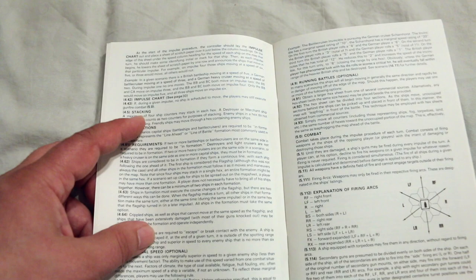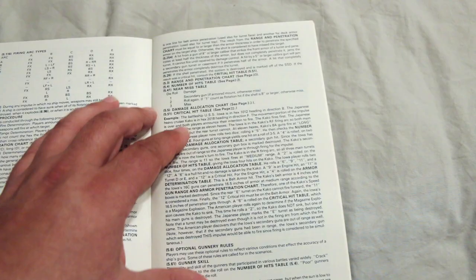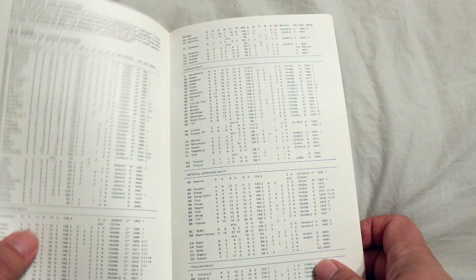And combat with explanation of fire arcs, damage allocation, critical hits — more about combat and turrets. Now it's going into smoke and nighttime combat, fog, searchlights, mines. It's got quite a bit for a little micro game — merchant ships and destroyers too.